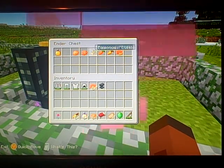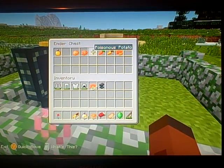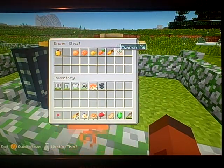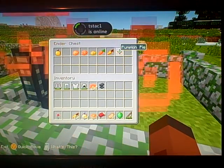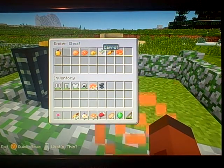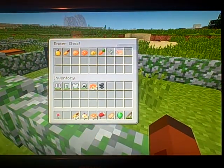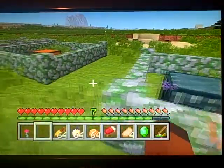There's potato, baked potato, and poisonous potato. You will find these in villages and sometimes in dungeons — there's a very low percentage that you'll get a poisonous potato, though. There's also carrots, and if you put a carrot and a fishing rod in the crafting table, you'll find carrot on a stick. There's also golden carrot, which doesn't do much — I think it just gives resistance. And then pumpkin pie, which is made out of pumpkin, egg, and sugar.